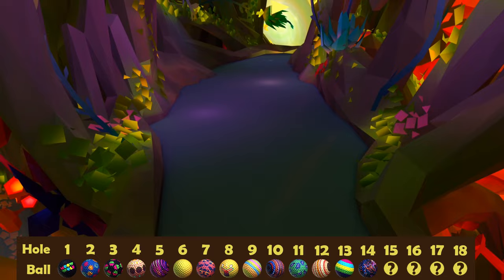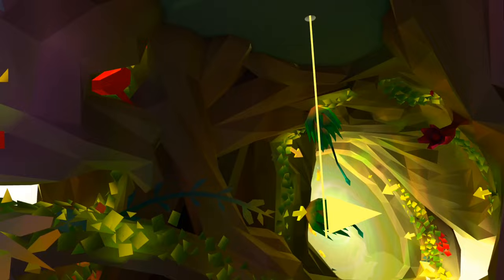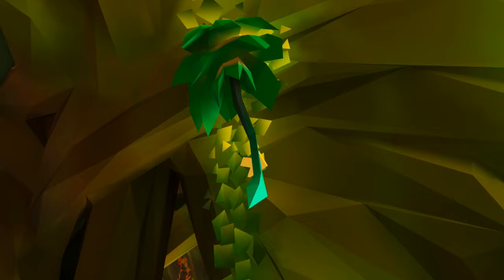On to fifteen, one of the really cool holes on this course where you simultaneously play on the ground and the ceiling. As you'd expect, this ball is somewhere upwards, but you need to go past the flag, almost towards this next portal, and by this plant here, just tucked in between the leaves, there it is — ball number fifteen.